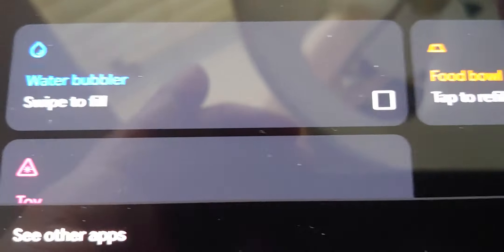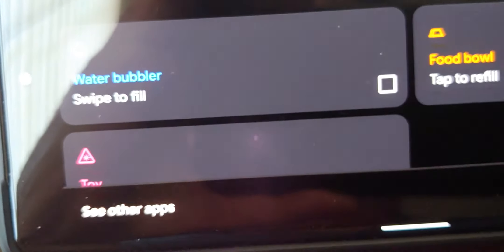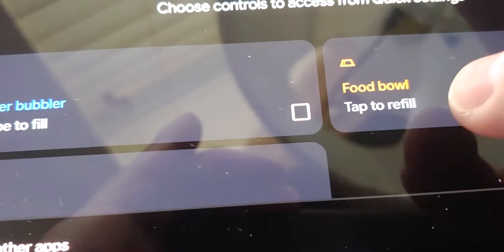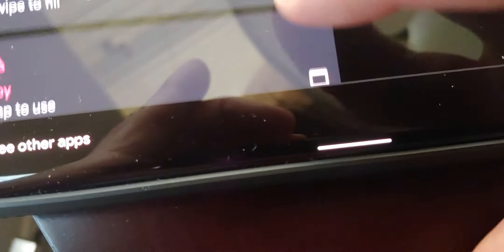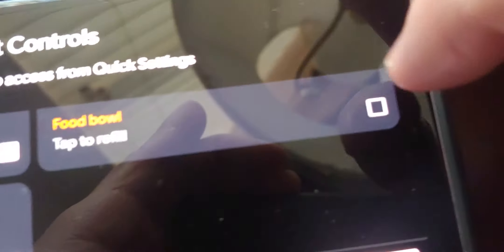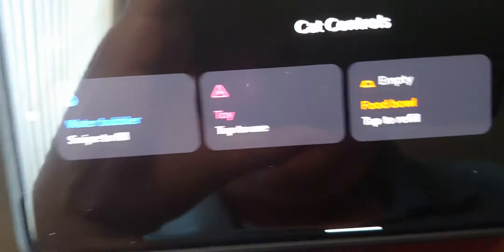I tapped on that and it has these different options for a water bowl, a toy, a food bowl, and I was like, is this an April Fool's joke? So I added them — I was curious. Let's see what the heck this is. I went ahead and added these things, and I don't have a cat. I don't have any smart cat devices in my house, and it adds these little controls.